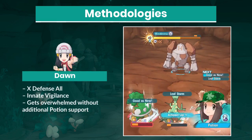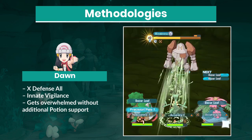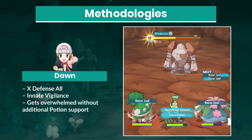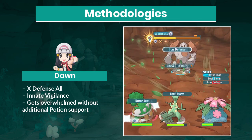Dawn is a massive tank with AoE defense buffs and innate Vigilance. She tanks well, but I find that she needs to be partnered with healers like Cyrus with Leafeon or Vigilance Skyla to be able to outlast Regirock.